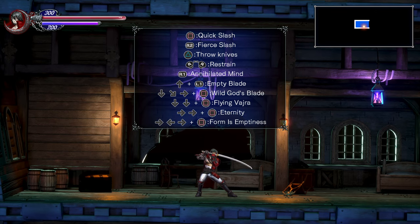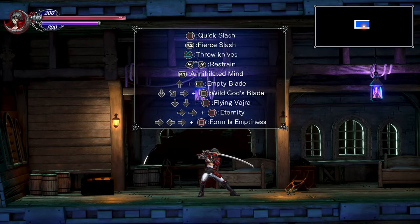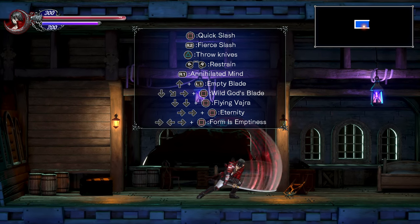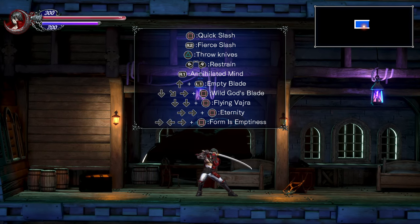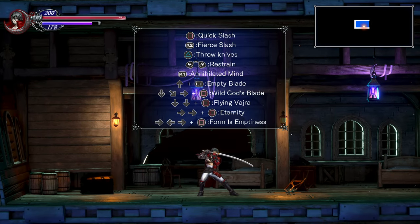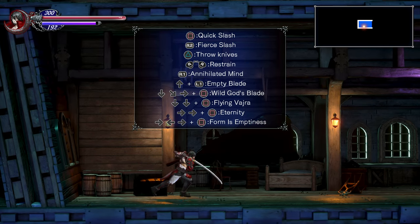Zangetsu's basic attack is the quick slash, usually by pressing square or X on Xbox, whatever it is on Switch and PC. He also has an overhead fierce slash — do that by pressing R2. To use Zangetsu's daggers, or knives, you can press triangle. And then he also has a grappling hook that you can use by pressing the right stick.